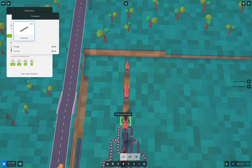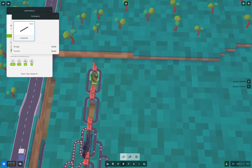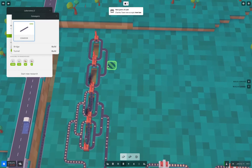Conveyor connections come up like that and like that and like that. Routing the conveyors through to feed the new smelters. Charlestown now accepts iron bar — that's a notification just popped up.